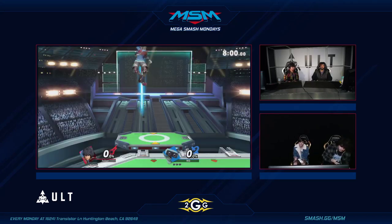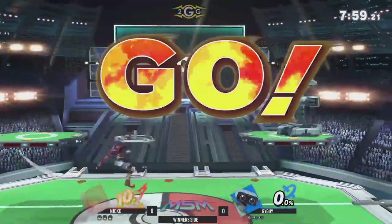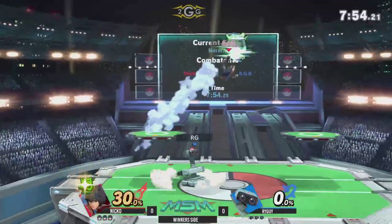Practice teching and parrying on my own. You should be doing your homework, young man. Got the Niko and the Rai Guy. Alright, Rob versus Shulk here.